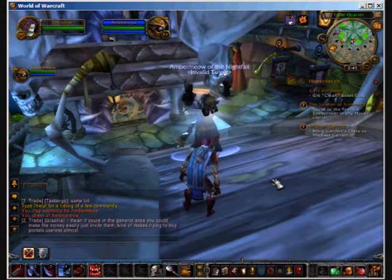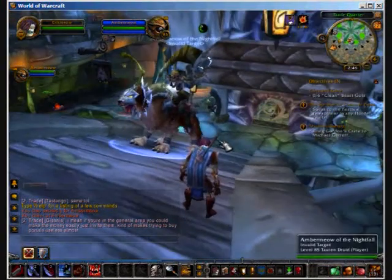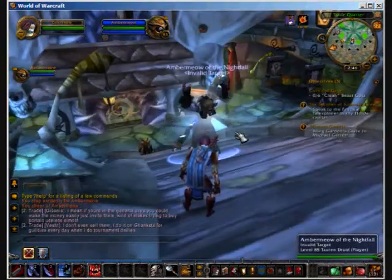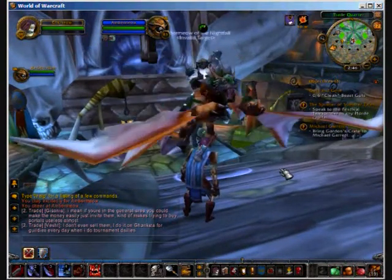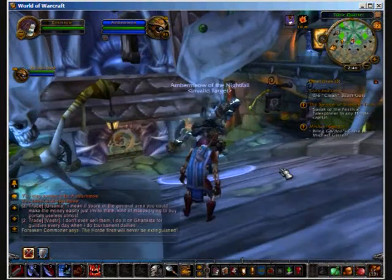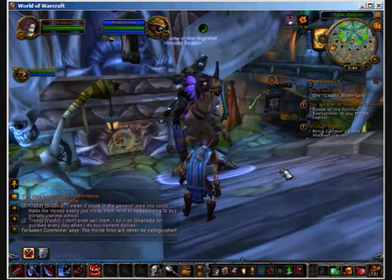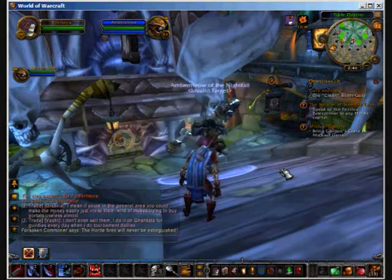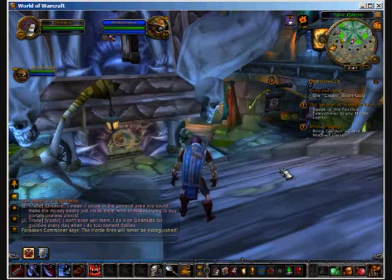Swift blue raptor. Swift brown wolf. Swift green hawkstrider. Swift green wind rider. Swift olive raptor. Swift orange raptor. Swift pink hawkstrider.